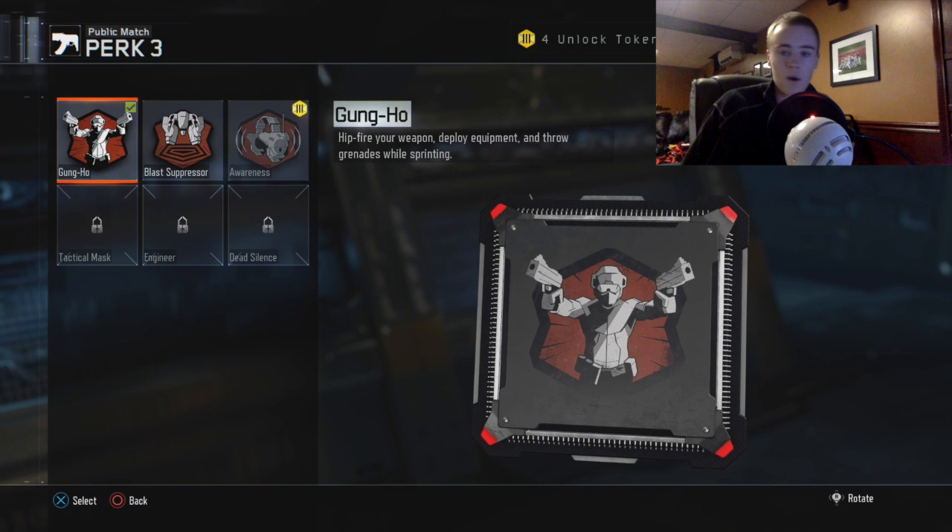The last perk you want is Gung-Ho — you get that as well. You'll be able to run around easier, hip-fire your weapon, throw grenades and concussions while sprinting, so it's awesome.